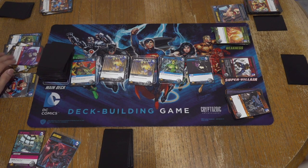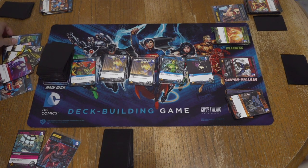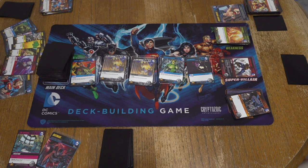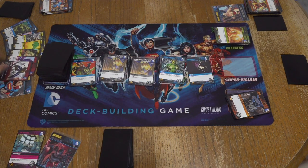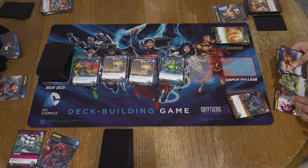So then I'm gonna go Kid Flash — draw a card. Five power plus one, two, three, four, five, six — it was Zatanna. A six? Swamp Thing's five though. Hold on — you have five, six, seven, eight, nine, ten, eleven. So I'm gonna buy that super villain. The game's over, guys. I was about to wreck again. Two more power — grab this guy for the lulz.